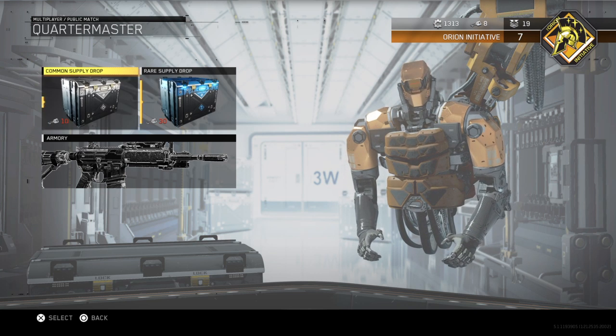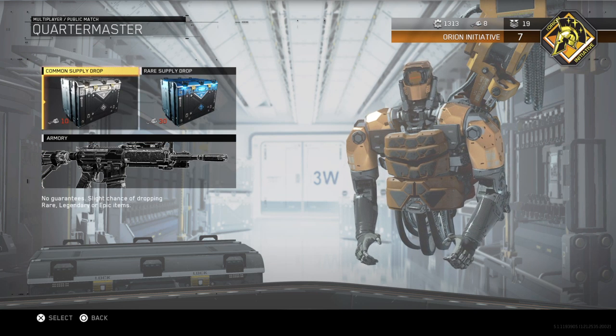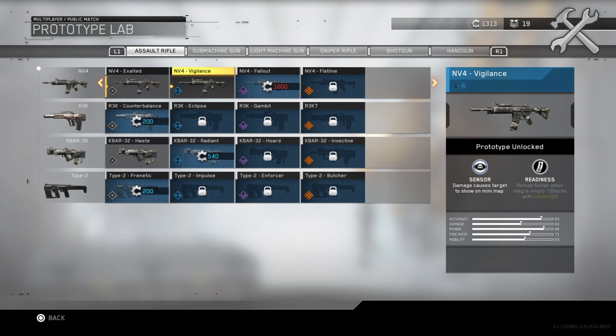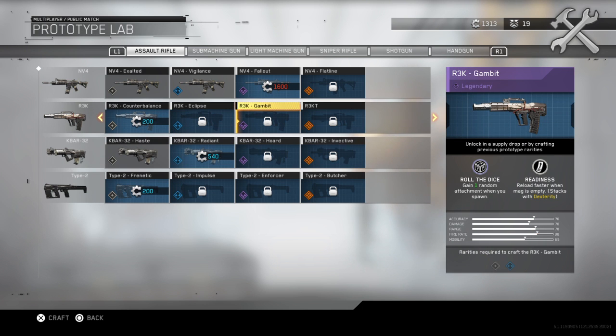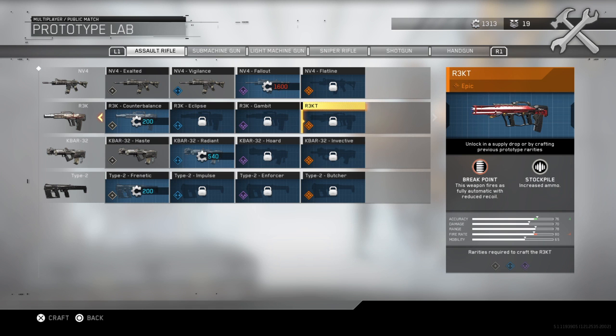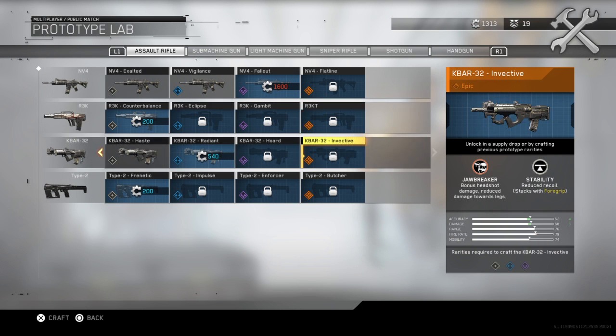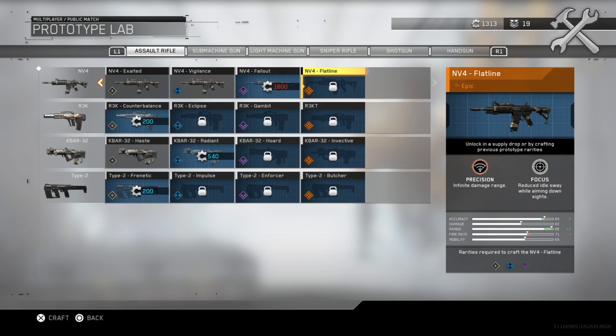The Quartermaster is the black market guy. You still get your rarity tiers — common and above. With the Armory, you get keys like the crypto keys. You can see at the top there — the Orion Initiative. At level seven and above, you have rank keys and that little gear icon — I have 1313 of those. You go to the Prototype Lab — that's where all these come in. The best one is Epic; it's ranked above Legendary. The higher the rarity, the better it makes your gun and the cooler the camos you get.